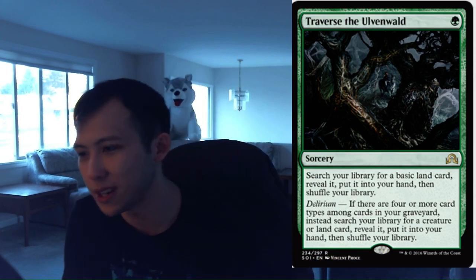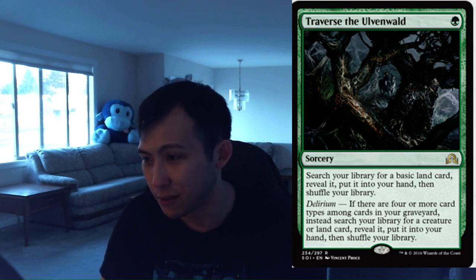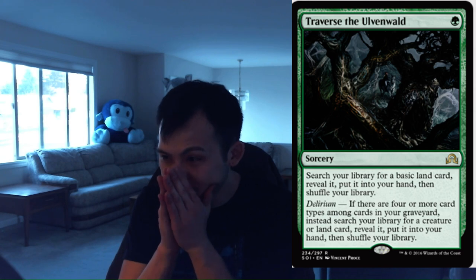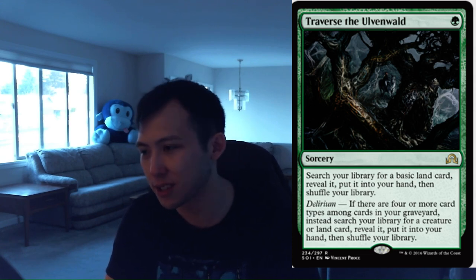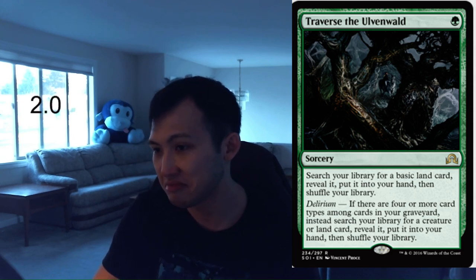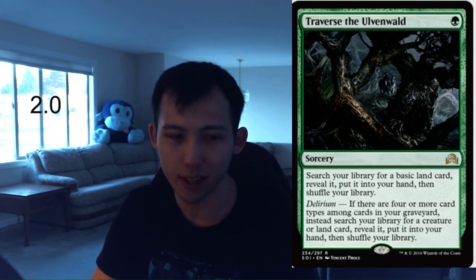Traverse the Ulvenwald. 1 green sorcery. Search your library for a basic land card, reveal it and put it in your hand, then shuffle your library. If you have Delirium, instead search your library for a creature or land card, reveal it, put it in your hand, then shuffle your library. This is fine — not amazing but fine. It's not unplayable: early in the game it helps fix your colors or helps get your land drops; late in the game it finds whatever best creature is left. I'm always going to play this in my green deck. Not super happy about it and not taking it early, but I think this card is perfectly fine. Traverse the Ulvenwald, 2.0.